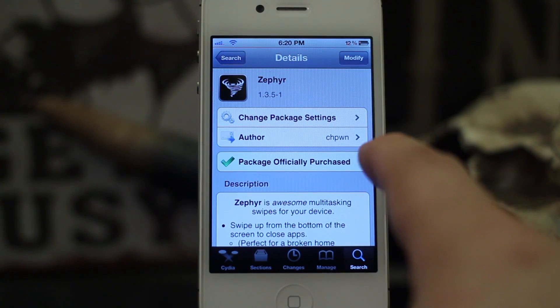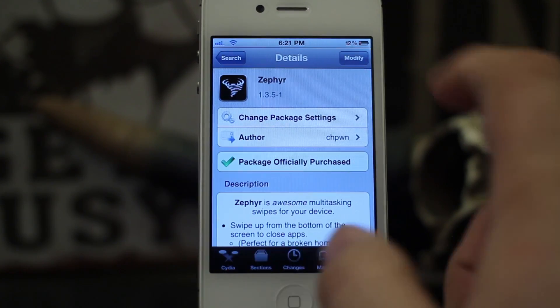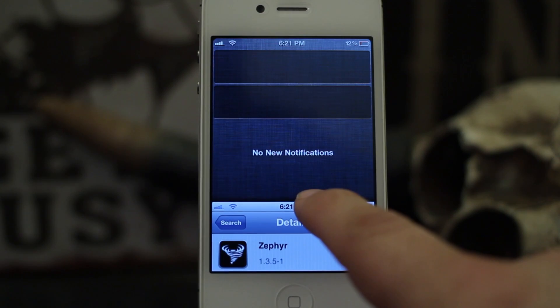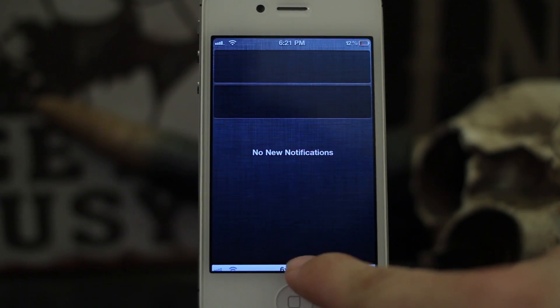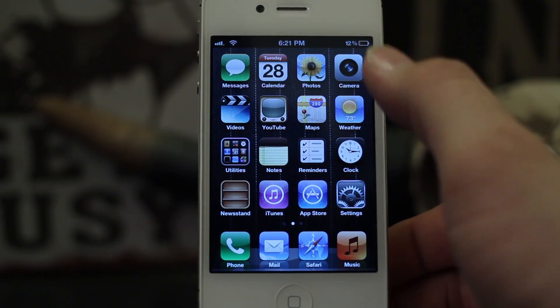What I mean here is we can actually swipe from the side and switch apps just like that. Or you can swipe down and it'll actually pull down the whole screen instead of the notification center — so it makes it a little bit opposite. And then you can also swipe up to get to your home screen.